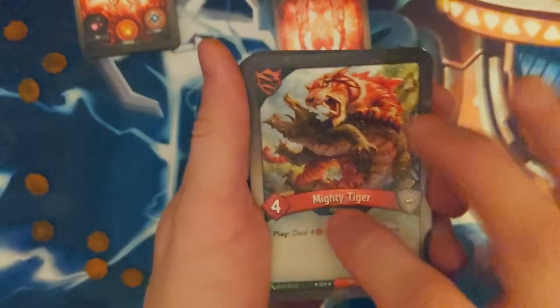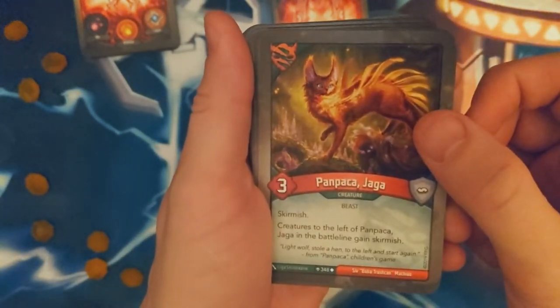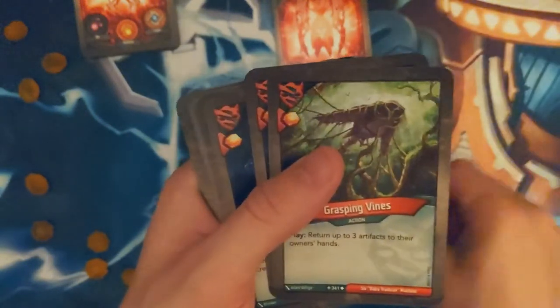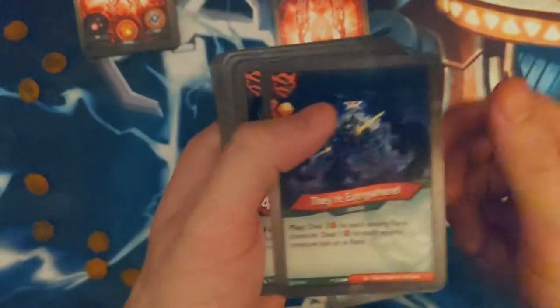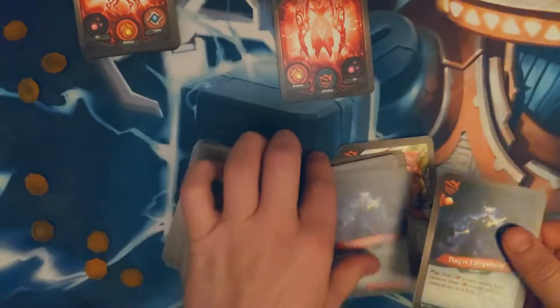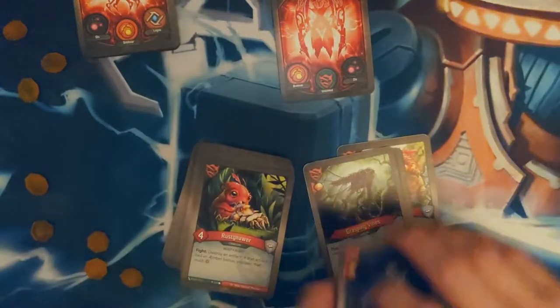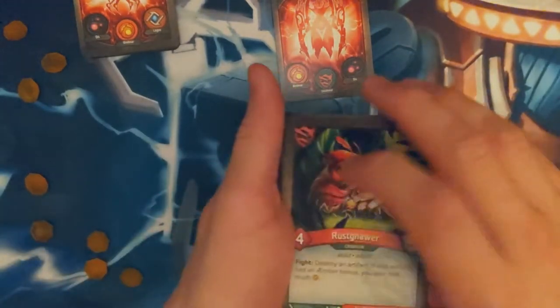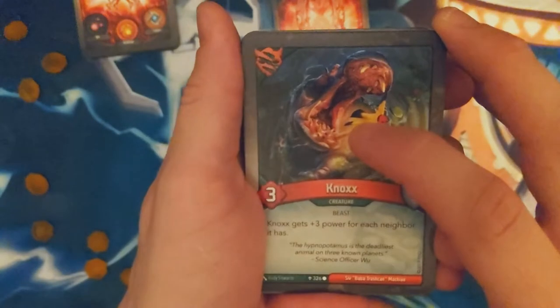Nice, some Mighty Tiger — this is actually pretty useful. Grasping Vines — they're everywhere, three of them. I always like having the Rust Gnar because having some kind of artifact removal is super handy. Two of them is super handy to have. Sometimes it's just some enemy artifacts that change the whole state of play — having one of these things can just resume it back to normal.